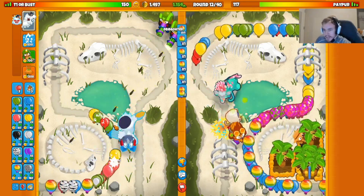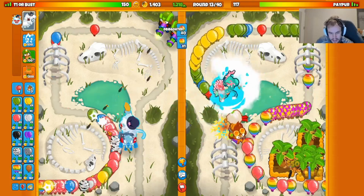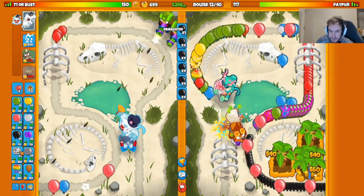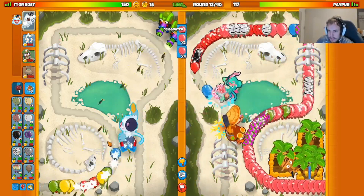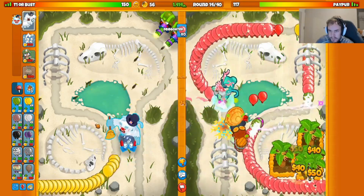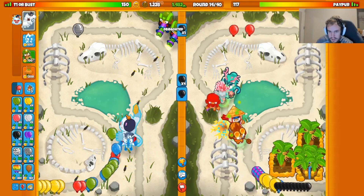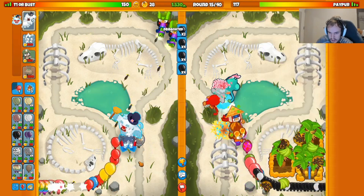They're not building up any defense right now, so we'll send them a rush and try to force the jitsu out of them. Sending grouped eco — some zebras on top, then some pinks on top of that. We forced a boost out of them, though I don't think they needed to boost that. That was an unnecessary use of a boost.